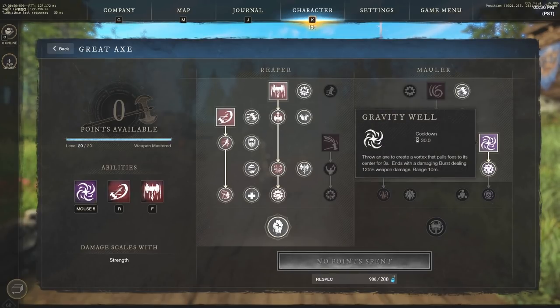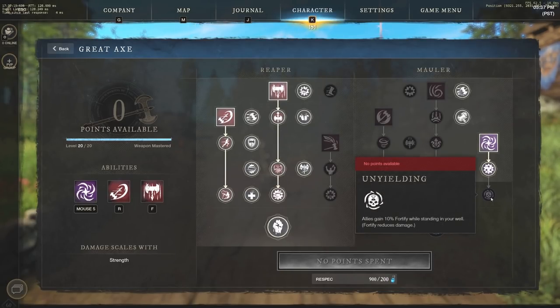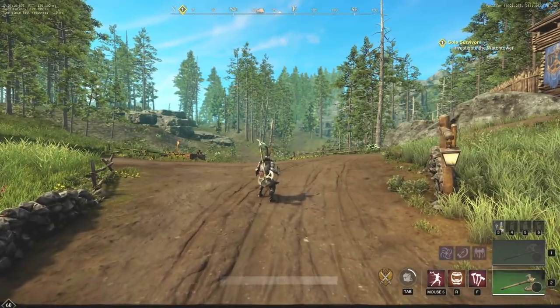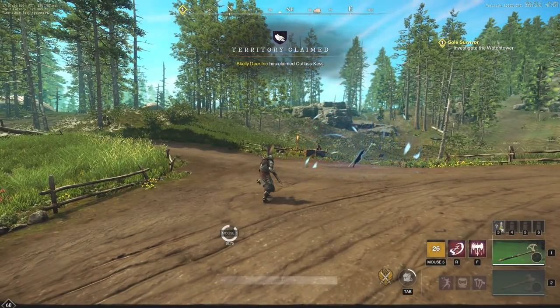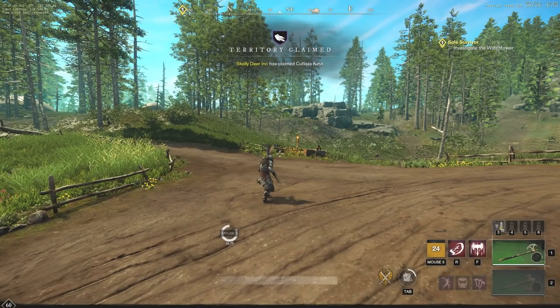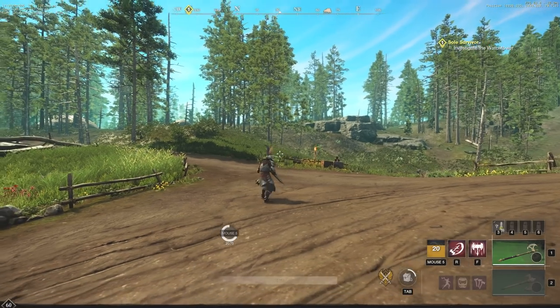The other ability to take is Gravity Well: throw an axe to create a vortex that pulls foes closer to its center for three seconds. We'll take Crowded Well, which increases burst damage by 10% for each foe caught in the vortex — very helpful if you're trying to 1v2 or 1v3. We're going to ditch Unyielding since that's more about allies gaining Fortify. This is primarily a 1v1 or 1vX build where you're trying to outplay by yourself.